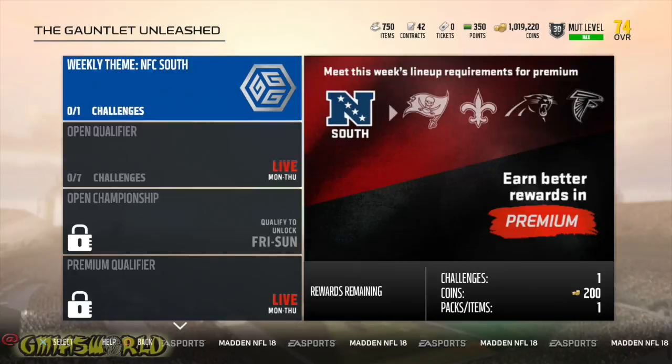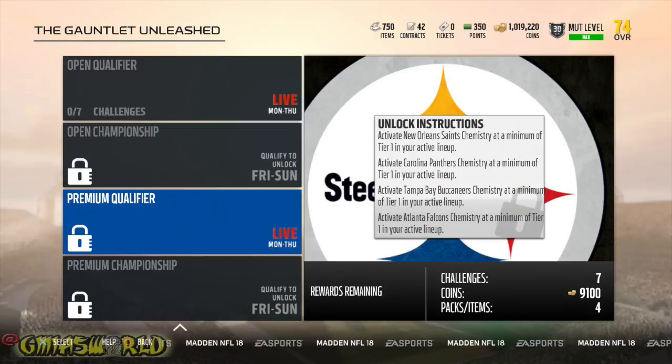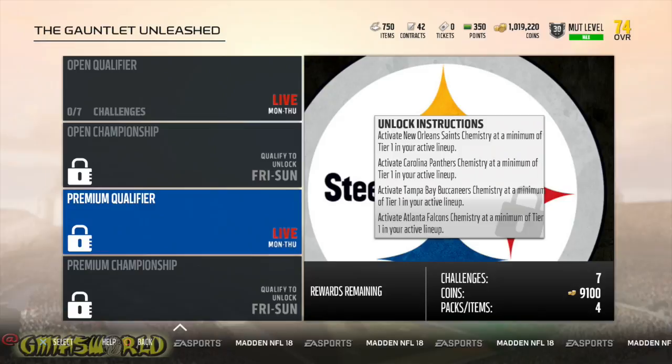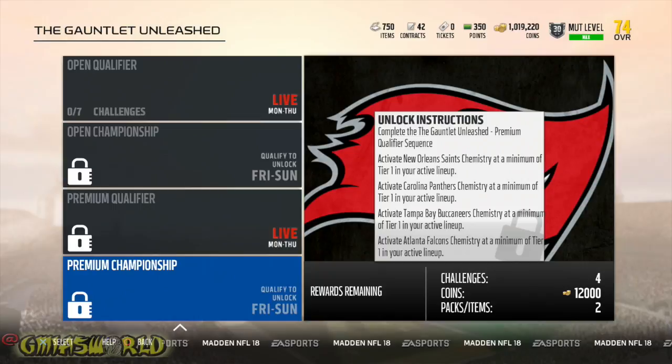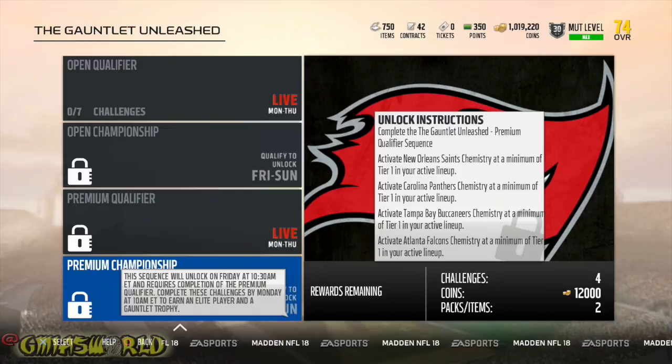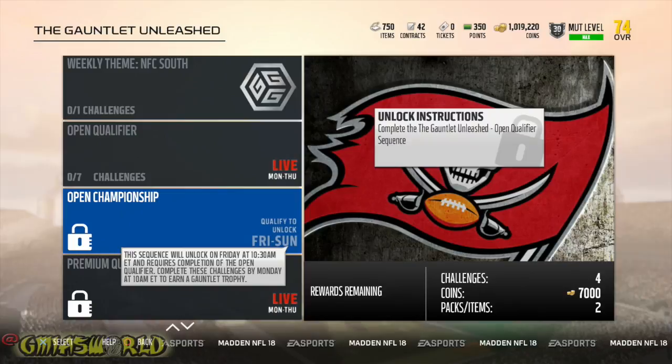Because with the Gauntlet Unleashed, you get one from doing the original premium qualifier. This week's theme is the NFC South — you got Tampa Bay, Atlanta, and all those teams. What you do for the premium qualifier is set your lineup with these four teams, three players from each team. That gives you tier one for each team, and then you'd be able to unlock this Monday through Thursday. For Friday through Sunday, you have what's called the playoff — with the same lineup you'd play and get another gauntlet trophy from these four solos, and from this seven-solo set you get one also. So that's two. And then for the Open Championship — the open qualifier on the weekend — you get another one. So that's three gauntlet trophy tokens a week.